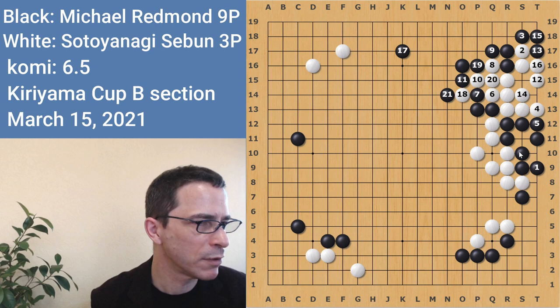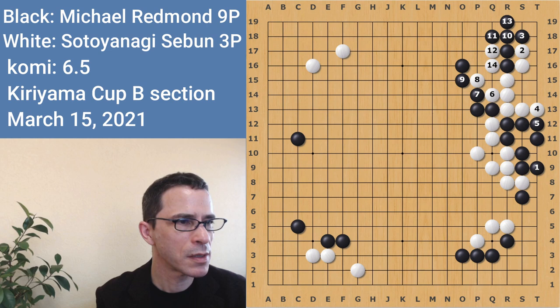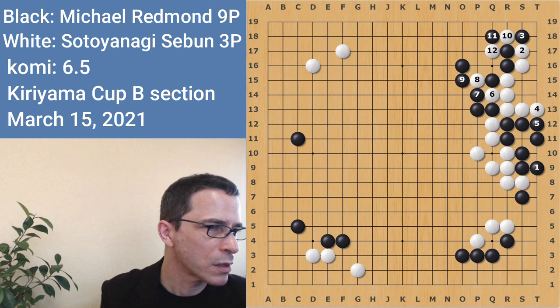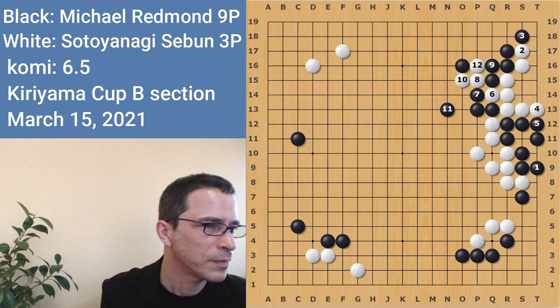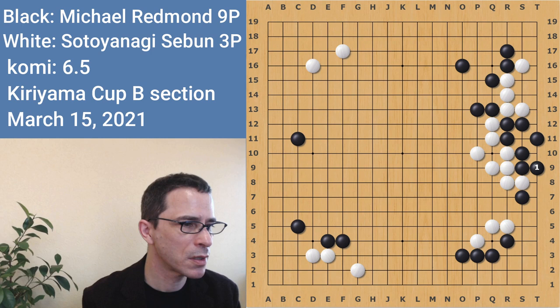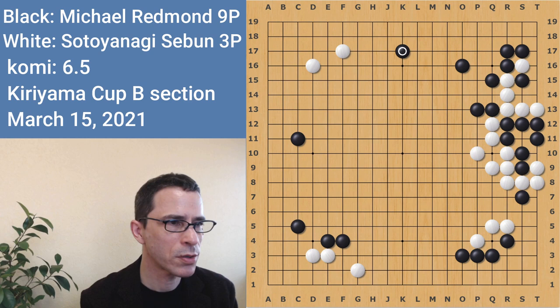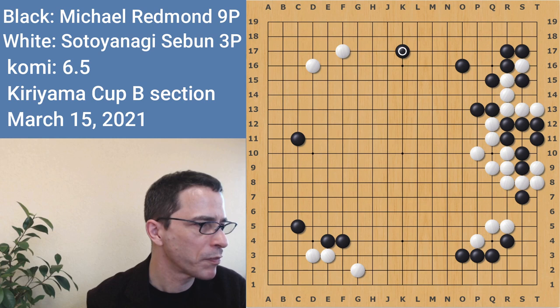But actually, white's going to cut on the other side, and this is going to be a huge headache for black. If black tries to make the same shape, white's not going to take the one stone — white's going to cut here, and this is turning into a disaster for black. White pushes through here. In the game, I did not allow white to crawl at 2 — crawling at 2 was the key point that made all this trouble for black. So I covered here. White captures the black group, but actually this was okay for black. Black's large corner enclosure turned into a territory — that's a sizable territory, and I have a nice position on the upper side.